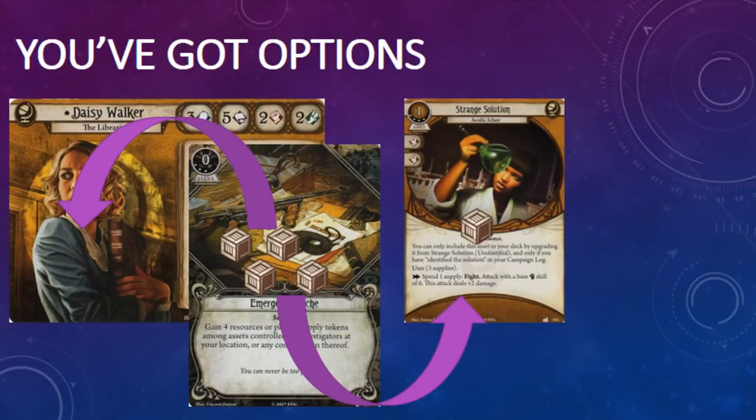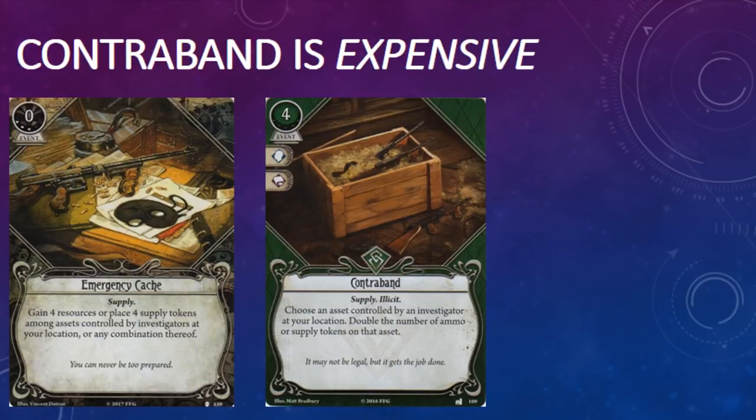Three experience points is a lot to pay for one extra resource. If that's all this card did, I don't think it would see much play. However, level 3 Emergency Cache lets you gain four resources or distribute four supply tokens among assets controlled by investigators at your location. You can even take a combination of resources or supply tokens, depending on what works best for your board state. There is only one other card that allows you to add supply tokens to cards in play, and that's Contraband, a rogue event released in the Miskatonic Museum Mythos pack. I consider Contraband to be among the weakest cards released during the Dunwich Legacy.